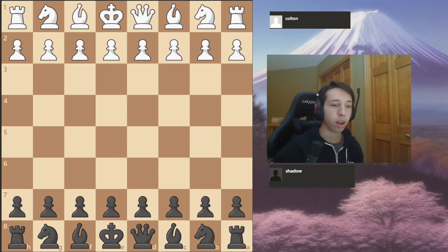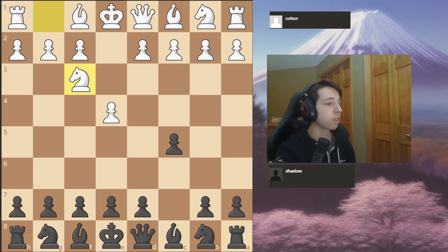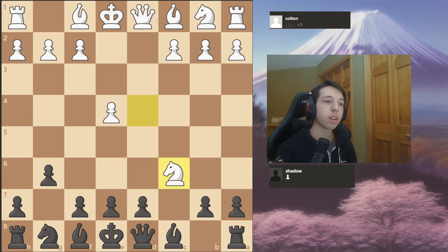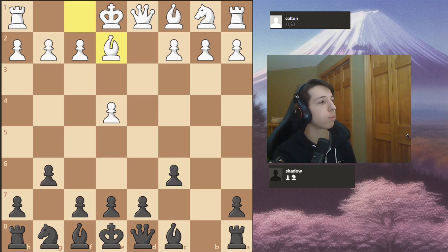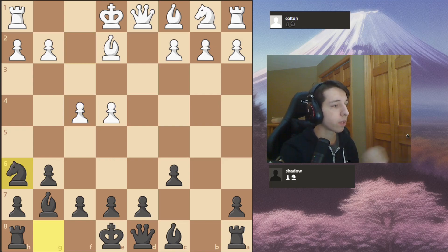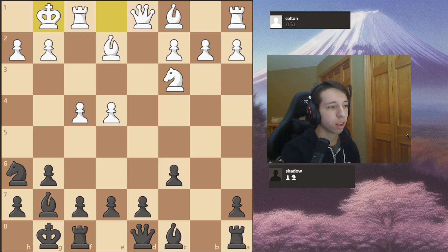I got the black pieces twice in a row, which is a little unfortunate, but I didn't really mind. We played a Sicilian Defense — open Sicilian — and I played the Accelerated Dragon. White took on c6, which I think is just not a very challenging line at all, and then chose to play very passively with bishop to e2. I played bishop g7, and after f4, I put my knight on h6 to play f5 later, which ends up being the top move.